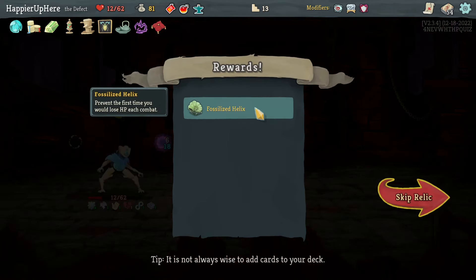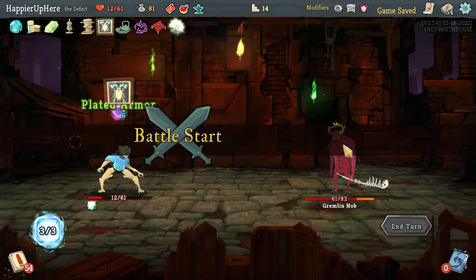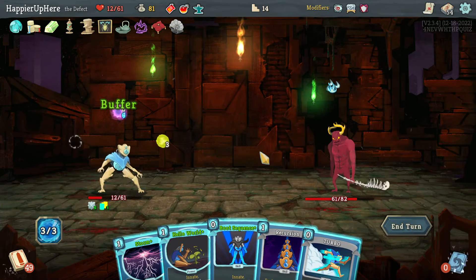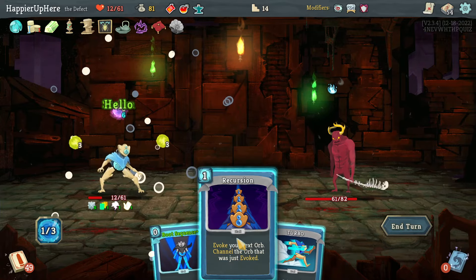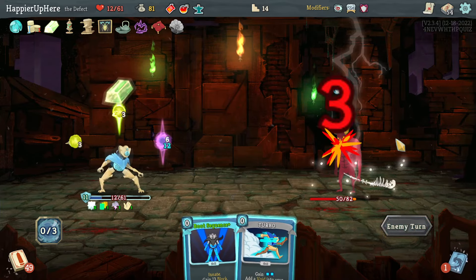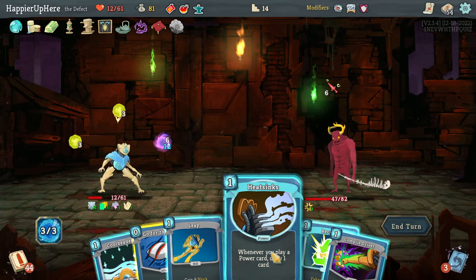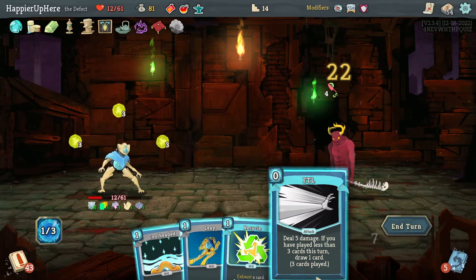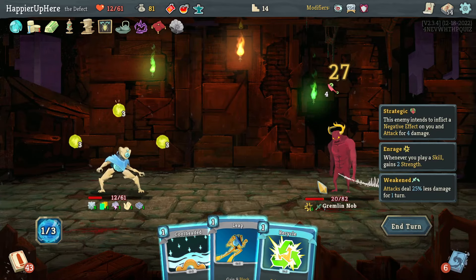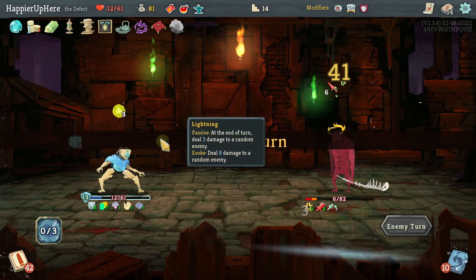Got Fast Slice and Helix: the first time you lose HP each combat, deal extra damage. Then the tiny Gremlin Nob — not the best start. Storm, Hello World, Recursion and wait. I'm able to gain 11 block, hopefully it's a small attack — yes! Heat Sinks, Go for the Ice, Compile Driver, FTL. Cool Headed shouldn't hurt.